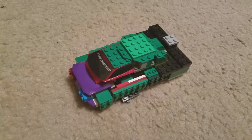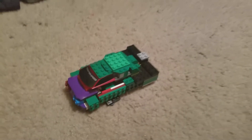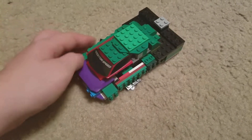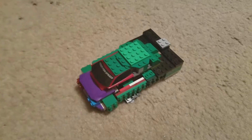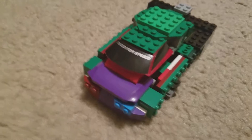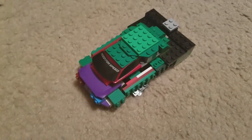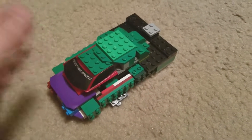Hey guys, these are the buildings of a madman. I've gotten a lot farther — the car mode and the robot mode are basically completely done now. All I have to do is get the front sorted out with these colors, because those colors do not match the color scheme of black, red, and green. I'm gonna have to do some editing on that front.